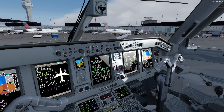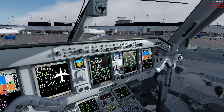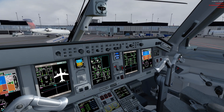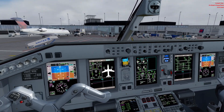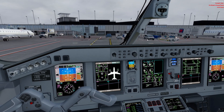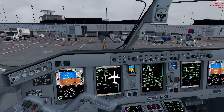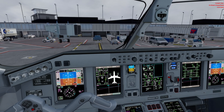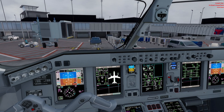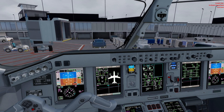I'll ignore the multiple ground vehicles here — in real life we cannot taxi into a gate like that, but I'll get into the gate now. The lights are off and the APU is online, which is good. More than two minutes have passed since we landed, so we are good to shut down the engines as soon as we are parked in our gate.